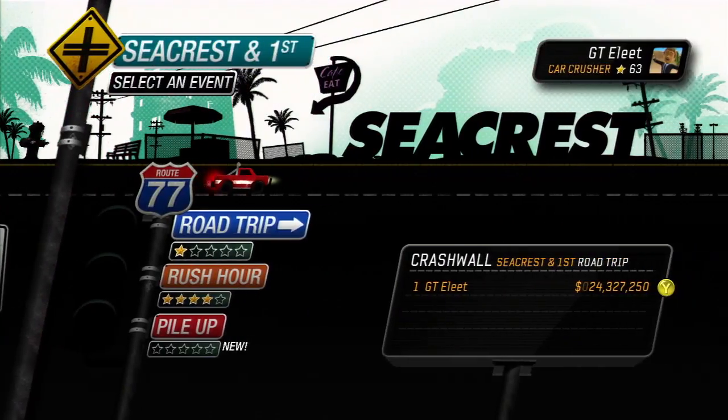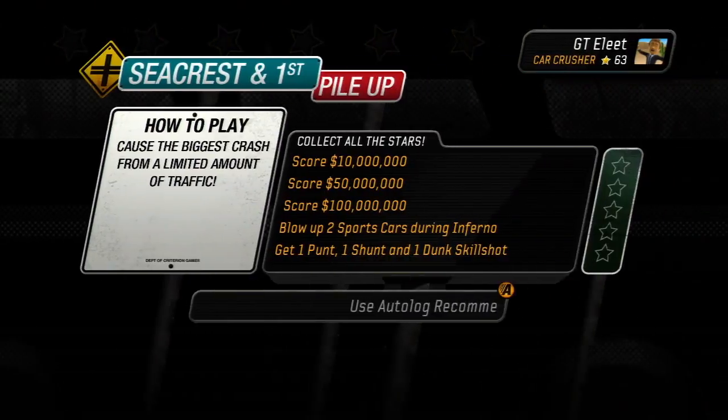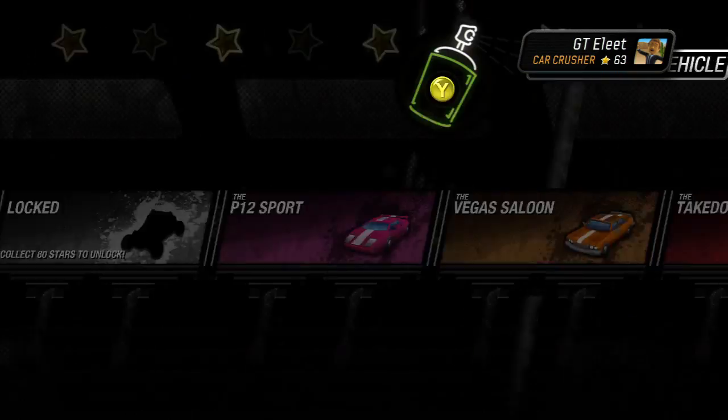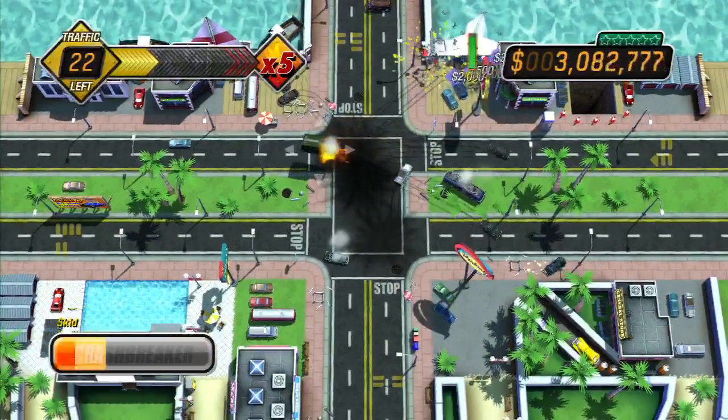The car carnage is spread across three modes: Pile-Up, Road Trip, and Rush Hour. While not entirely distinctive from one another apart from their duration and the way in which your score is compiled, your primary objective remains constant — cause as much destruction as possible without letting motorists escape danger.